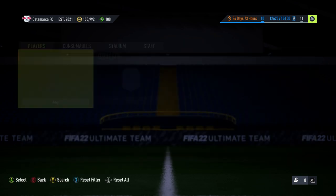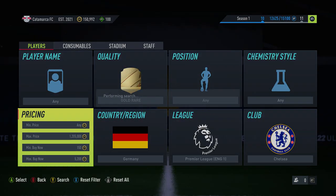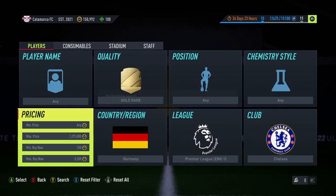Havertz is showing at 4.9k here. The problem is people are using bots on Havertz, so sometimes it's going to be difficult to get them. Not only that, people will be sniping this filter already — I'm guessing people already know this.